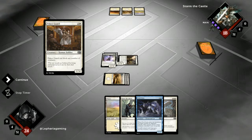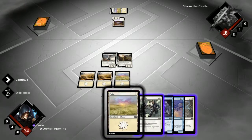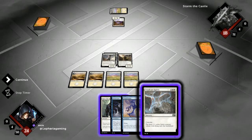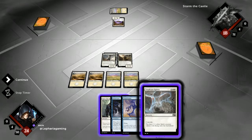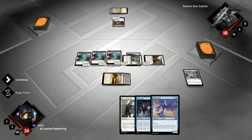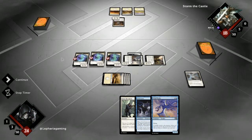Pelskart can block any number of creatures. That means we are not going to attack, but we could convoke here to get three spirit creatures. I think we will do that because it gets around his blockers, and we have nothing to do with our creatures anyway — it also adds a chump blocker. Get three tokens and we're good. Should he attack in with that, we will just take the one damage. We're at 24.